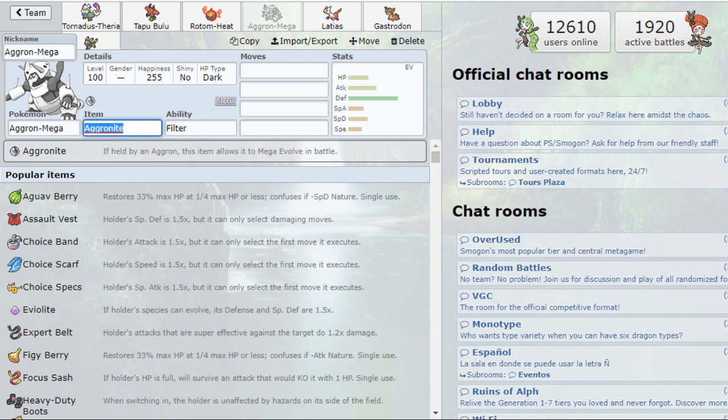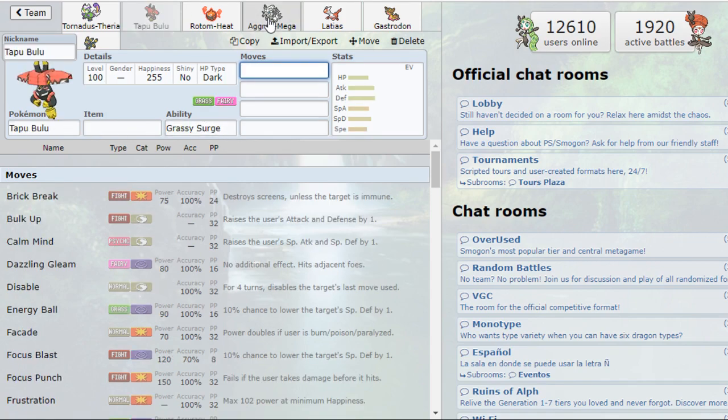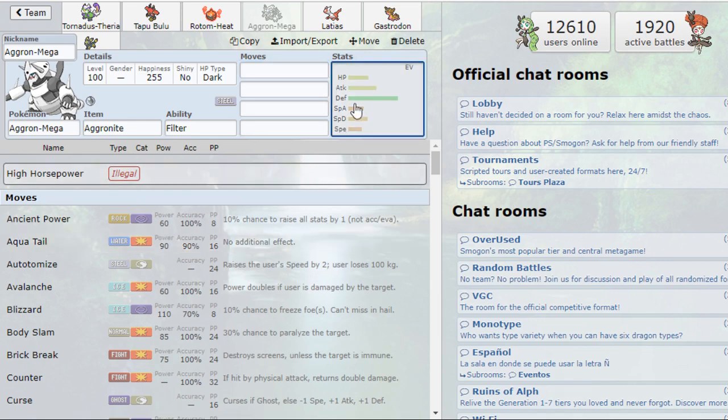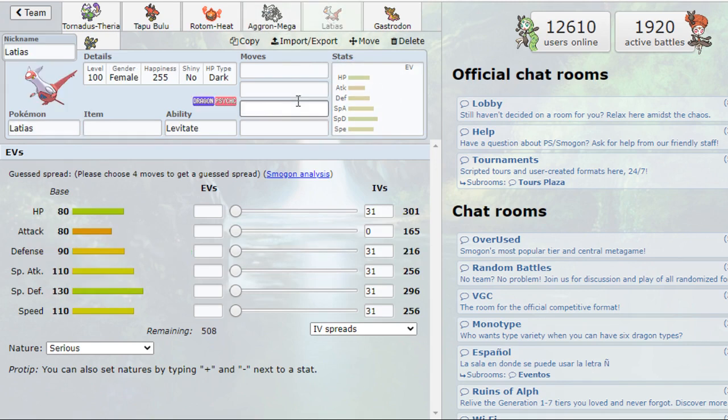Aggron Mega was basically the Stealth Rocker I drafted. I had no Steel type at that point and I was pleased to find out it now gets Body Press and High Horsepower. High Horsepower is important because Aggron typically likes Earthquake, but Tapu Bulu's Grassy Terrain weakens that — so High Horsepower acts as a pseudo-Earthquake. Body Press off a base 230 Defense is massive; even uninvested you're doing upwards of 42% to max Haze Blissey.